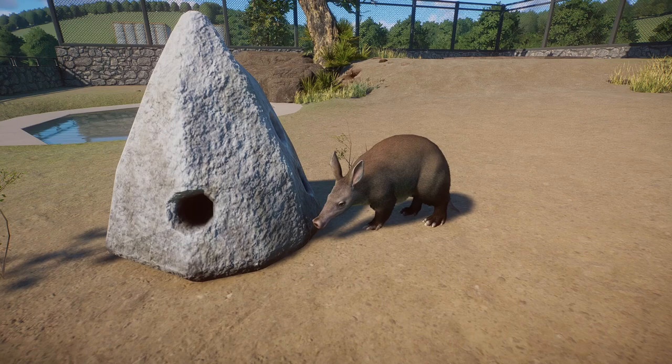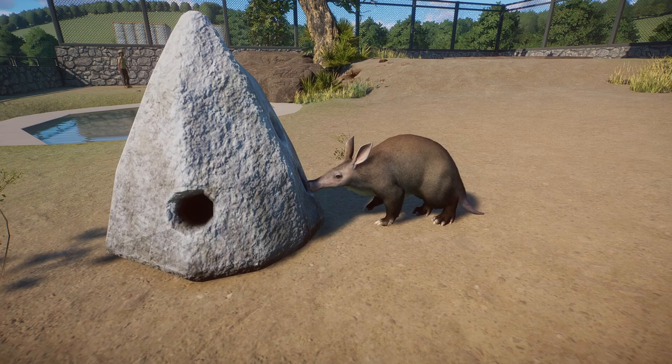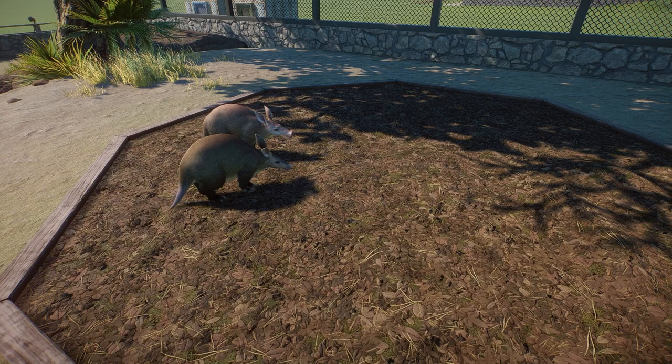Moving on to enrichment items, first this little foraging thing - it's a bit glitchy but you can see they just stick their tongue in and out in the little holes. I think it's supposed to be a log or termite mound. They do the same little animation on the foraging tray - they just walk over and eat. They really don't have too many unique animations. They are somewhat boring, although I am saving my favorite animation for the very last.